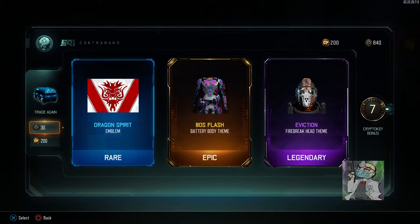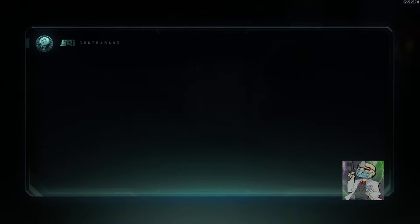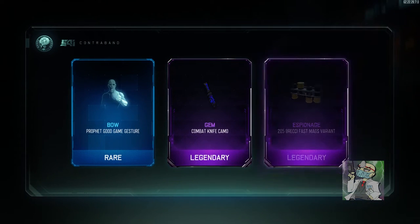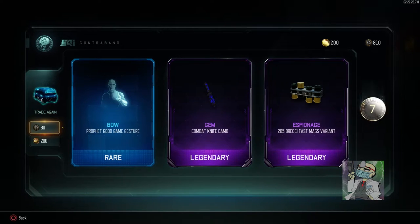80s Flash — not so bad. Dragon Spirit emblem — it all looks really flashy but it's all very useless.